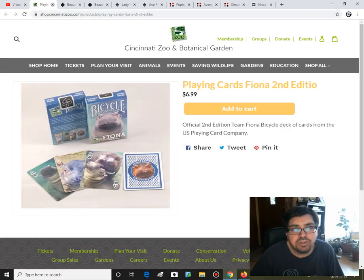On top of that, there's a new Fiona deck — Fiona Second Edition v2, in blue this time instead of green. Probably fairly similar on the faces. It's all about the hippopotamus — Fiona — that is in the Cincinnati Zoo, and you can get it on their website, cincinnatizoo.com. 6.99, not a bad price — however, they wanted 35 bucks to ship a deck to Canada. No thank you. Either Murphy's or USBC will sell these at some point, so I'll get it then.